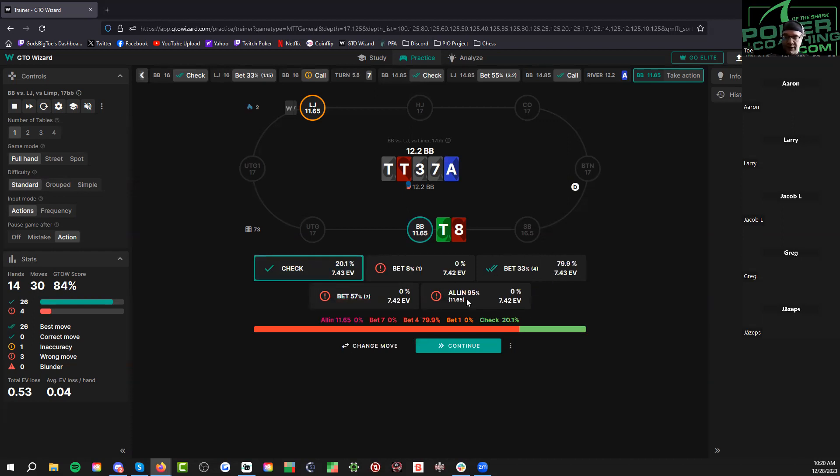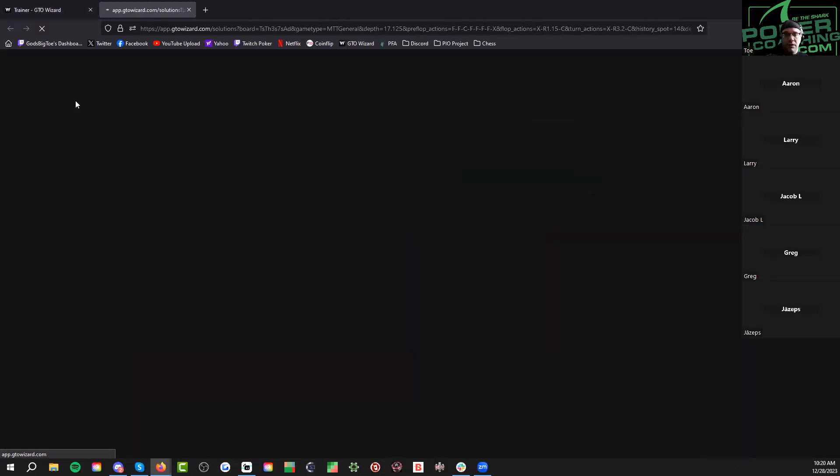Six-three at twenty big blinds — I'm folding this. Zero EV though. I'd fold too. I remember it was like my first two or three dates with my wife — we had a home game. She called my raise, called my bet, called my jam with six-three and spiked a straight on the river. She said 'I called because I knew it was going to come.' I was so angry I had to walk out of the room. If you say six-three to my wife to this day — we've been married 20 years — she'll know what that means.